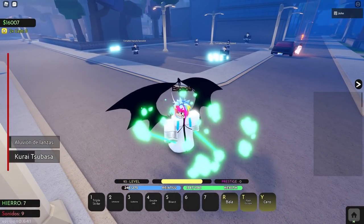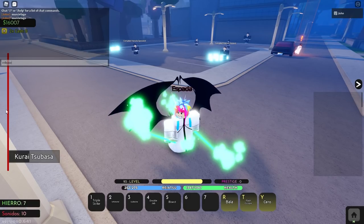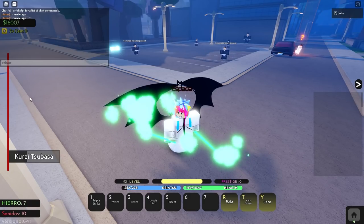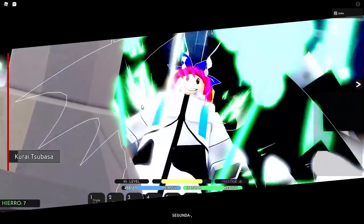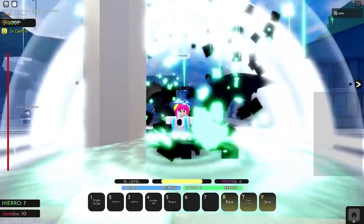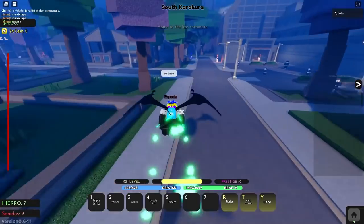In order to do the Segunda, which is the first of its kind, you type in 'release.' As you can see, the second bar here — you have to fill it up by doing damage. Once you type in 'release,' you get another cutscene and you pretty much transform into the second form. The animation is really dope, and yeah, now you're in the second form, and this thing is broken.